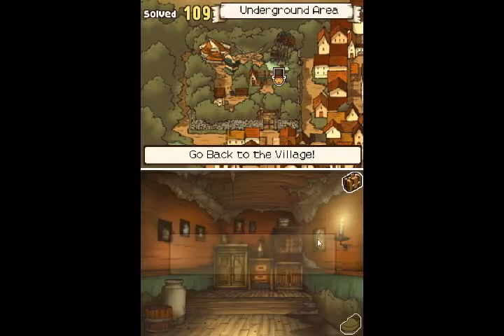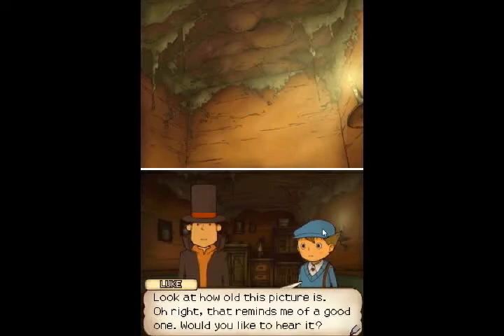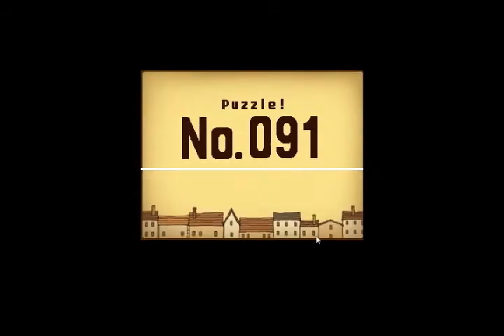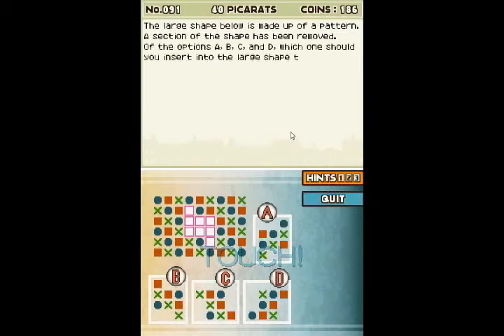This one? Yes it is! Perfect. Look at how old this picture is. Oh right, that reminds me of a good one. Would you like to hear it? Number 91, Pattern Matching, worth 40 points. The large shape below is made up of a pattern. A section of the shape has been removed. Of the options A, B, C, and D, which one should you insert into the large shape to complete the pattern?